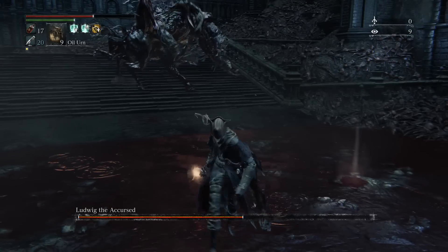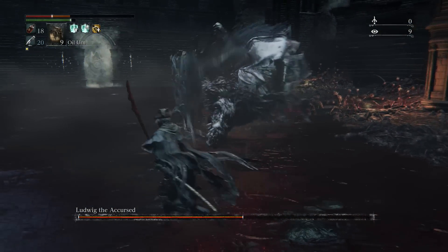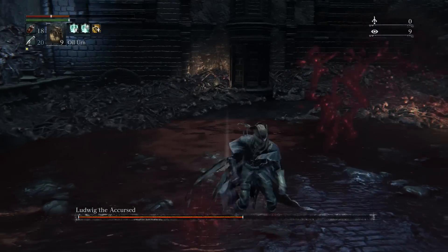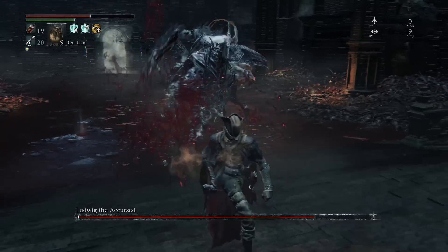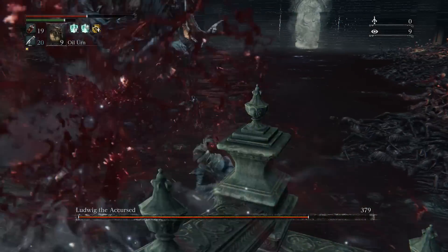Here we got the ramming attack. The way to telegraph this one is when it scratches the ground twice, but you're ready to do a diagonal left dodge right there.